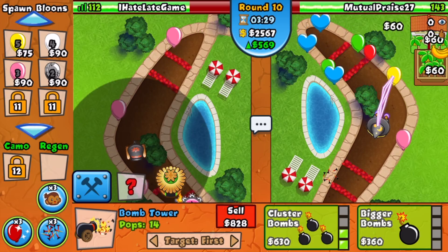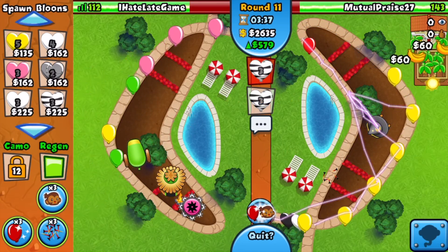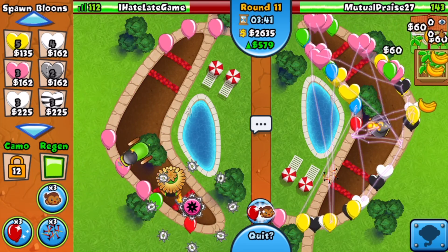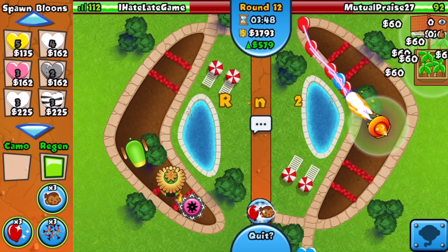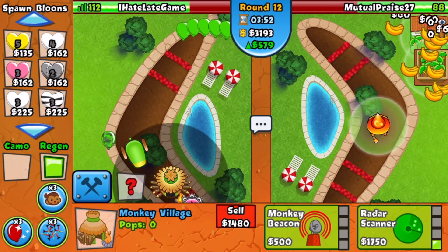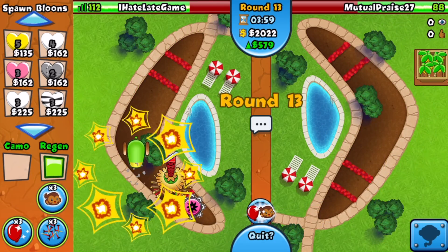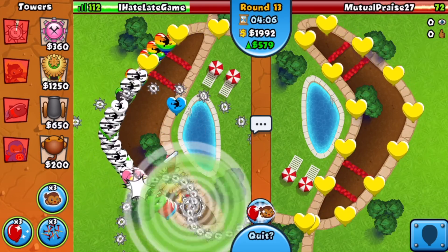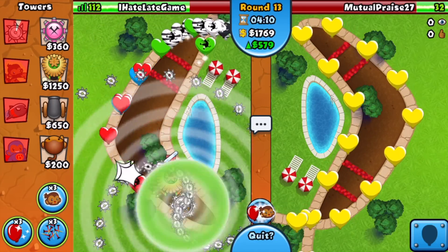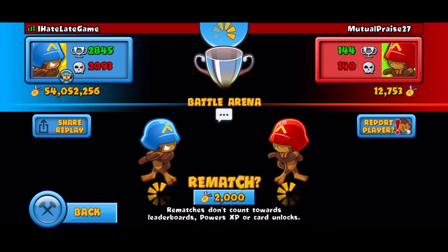I'm going for this Cluster Bomb on close targeting. Look at him greeding — just two sets of regen zebra balloons. He's not going to be liking this. Mutual, are you going to straight up die? A tower boost might not even save you. We need the radar scanner upgrade for camo detection — without it we would have no camo detection at all. He's selling all of his towers and just straight up all-outing me. We just easily maelstrom this. I really don't know what you were thinking. That was the easiest win of my life — that is in fact going to be a GG!